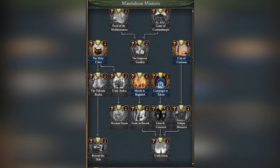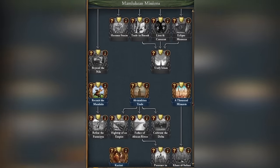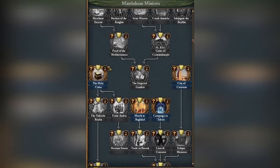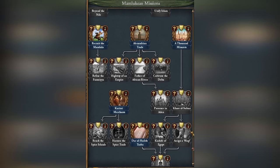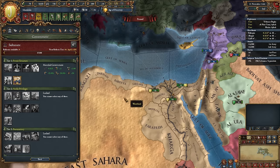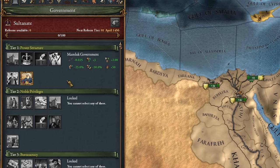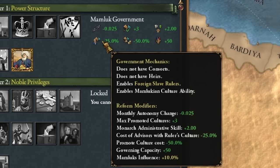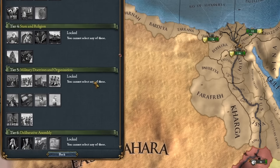Mamluks also got a new gigantic mission tree - maybe not as gigantic as Byzantium or Persia, but very large. It's also a bit more chaotic because conquest missions are mixed with partially trade and partially religious missions. But thanks to this, Mamluks can develop in many directions simultaneously. Our Sultanate doesn't change anything at the beginning, but it will change over time. Depending on the country we play, the first reform here will change, and at the beginning it's already quite strong. The subsequent reforms at level 2 are even stronger, and more will be unlocked from missions.